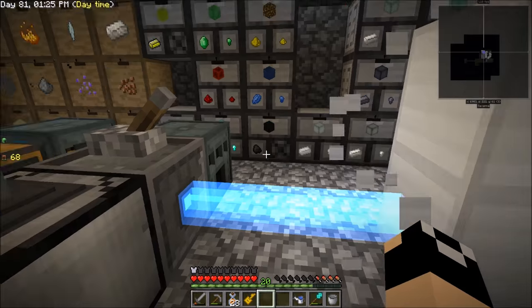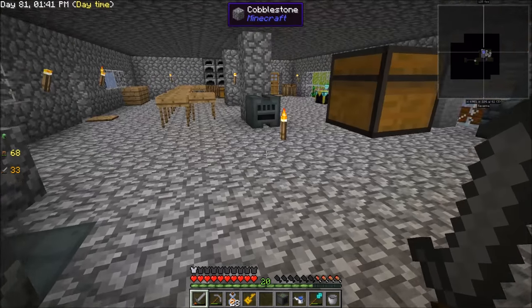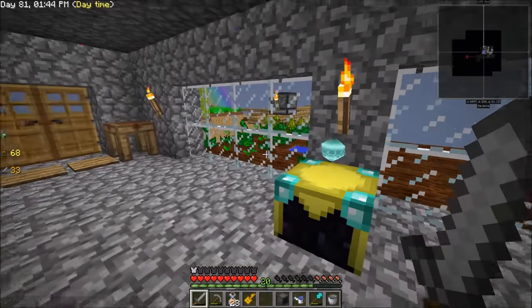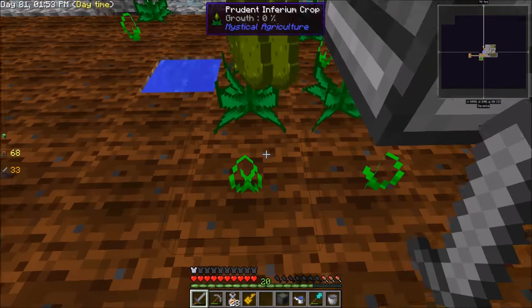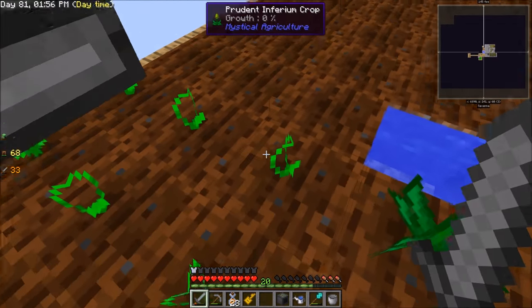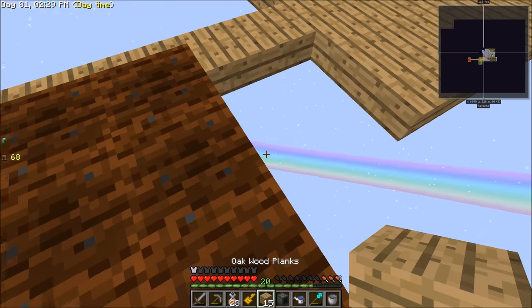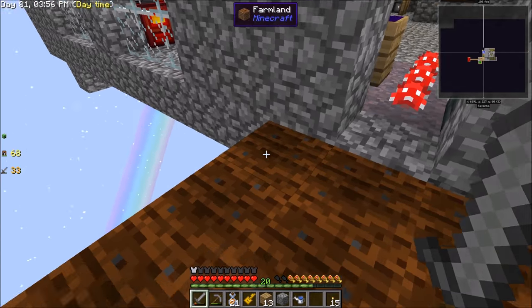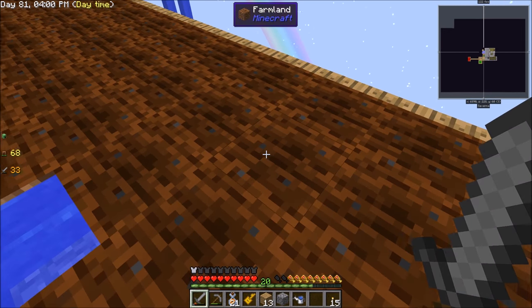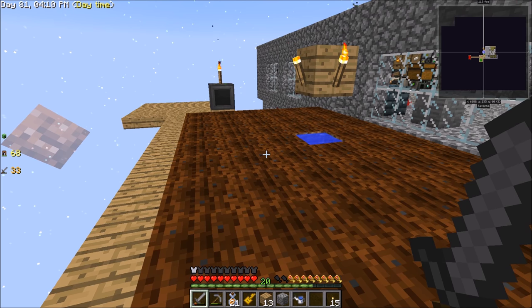We got two inori crystal blocks - for some reason it didn't transform those two. Normally it does like a three-by-three area, at least always has in my other series. That's strange. Anyways, now we can get our farmer - it's fairly cheap - and this thing can farm a nine-by-nine area in front of it, so it's actually very handy as an auto farmer. I'm thinking we'll make ourselves a nice inferium crop area to get started, placing the farmer on the fifth block.